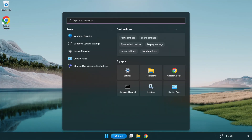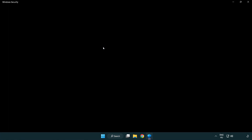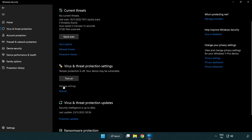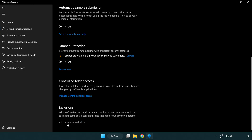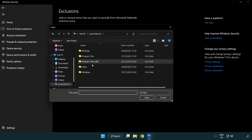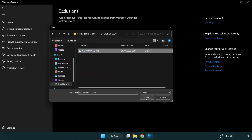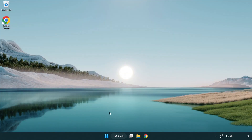If that didn't work, click the search bar and type 'security'. Open Windows Security. Click Virus and Threat Protection, scroll down, and click Manage Settings. Scroll down and click Add or Remove Exclusions. Add an exclusion — try File and Folder. Find your not working application, select it, and click Open. Close the window and restart your PC.